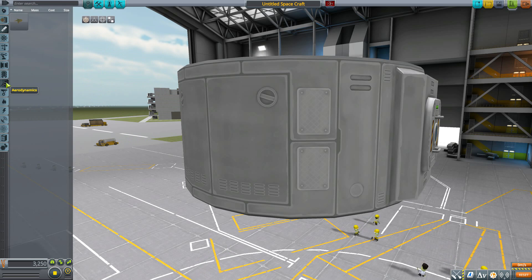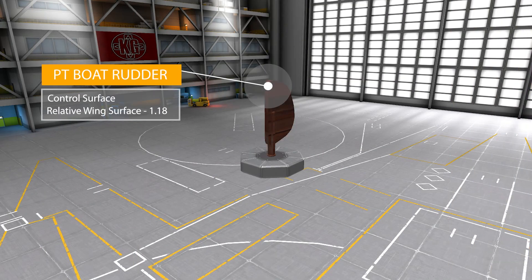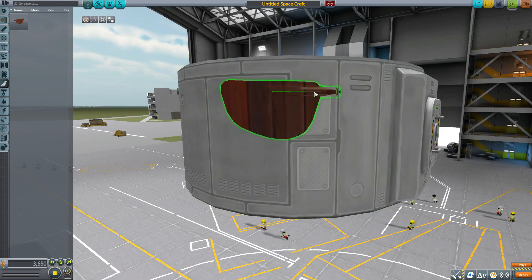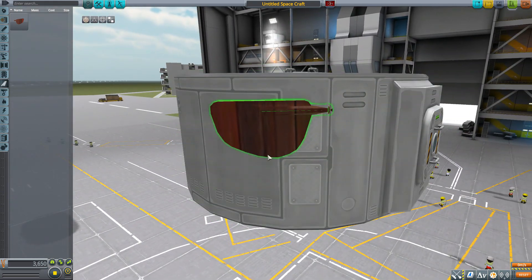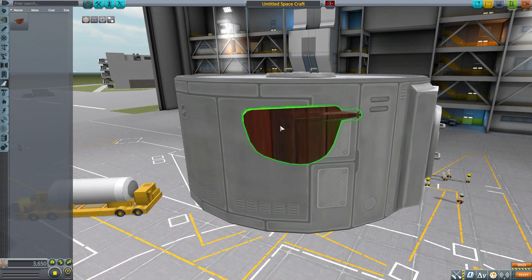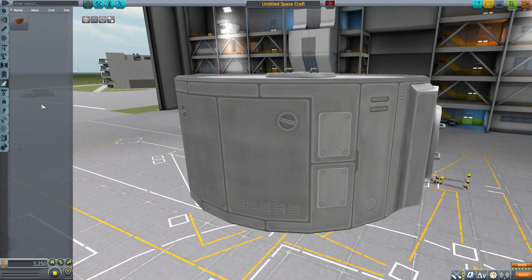Next, heading down to aerodynamics, we have the PT boat rudder — a simple control surface with a relative wing area of 1.18. It's just the rudder for controlling the boat, works well, and has a nice metallic texture to it.